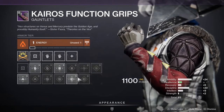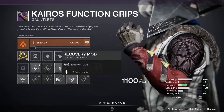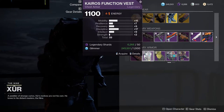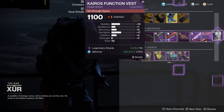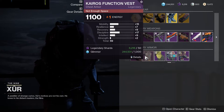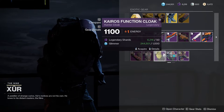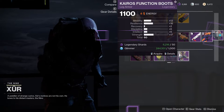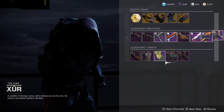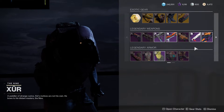For Hunters — low recovery but damn, that mobility and discipline are really good. Overall pretty solid. Hunters want high mobility and high recovery; discipline doesn't hurt either, though a lot of people would say high intellect is better here — either way works honestly. I like having the grenade. One piece has a pure grenade build stat distribution which is nice. The boots, however, are not good. Also, why are you selling the same thing as last week?